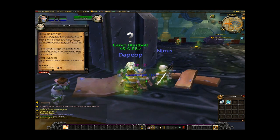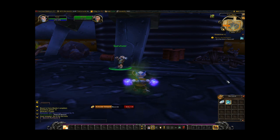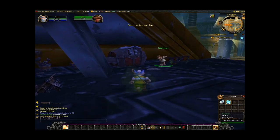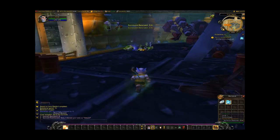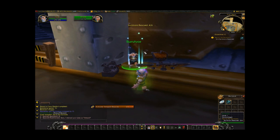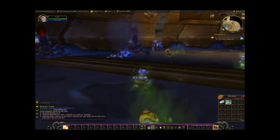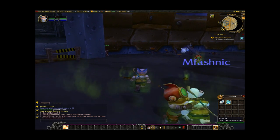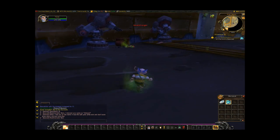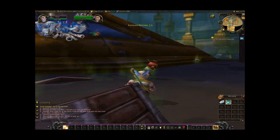They want me to go save six survivors — I have to use this little beacon thing on them. That guy's got a little hat. He could've walked out himself. That's one of the things: when you start playing in one of these new areas right as it comes out, it's very crowded.